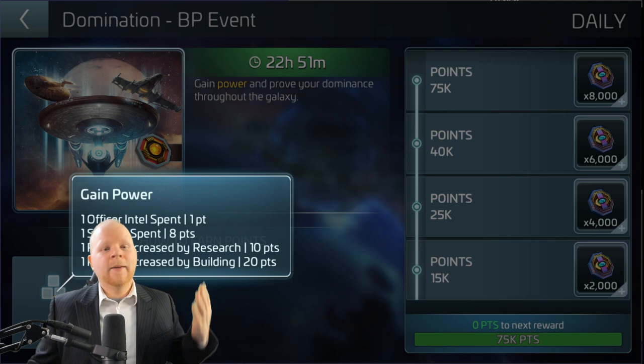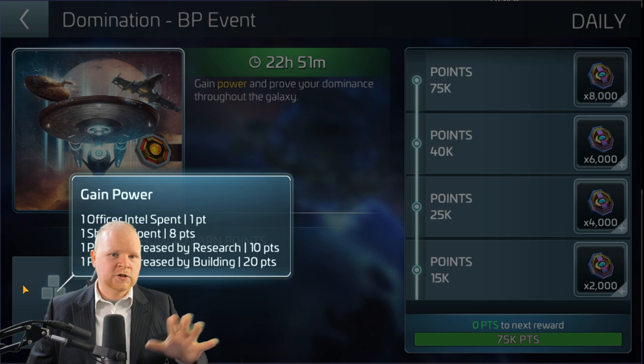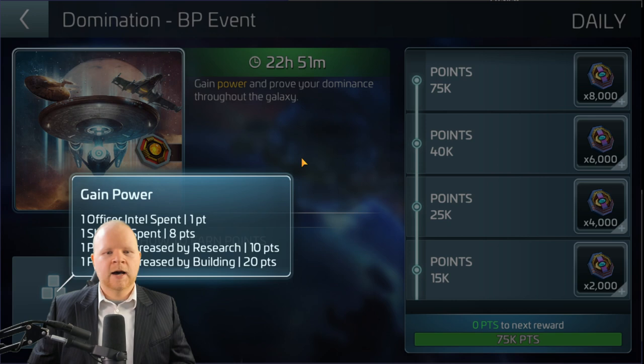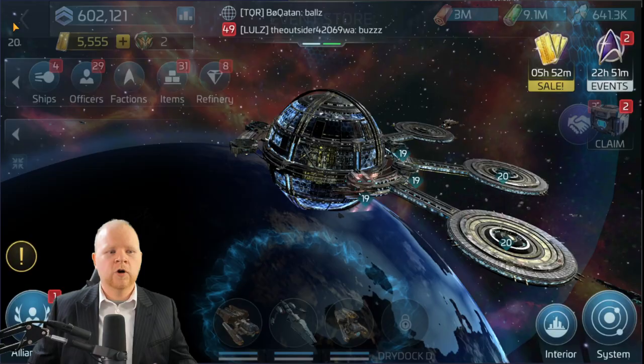If you're curious how many points you get for various building upgrades, the short answer is docks are the best way to get points. The first research box is also going to give you a nice boost. ftfc.space — a website by Ripper, another content creator — is a great tool that lists what each building will give you in terms of Domination points, but most people end up just going with officer or ship XP.